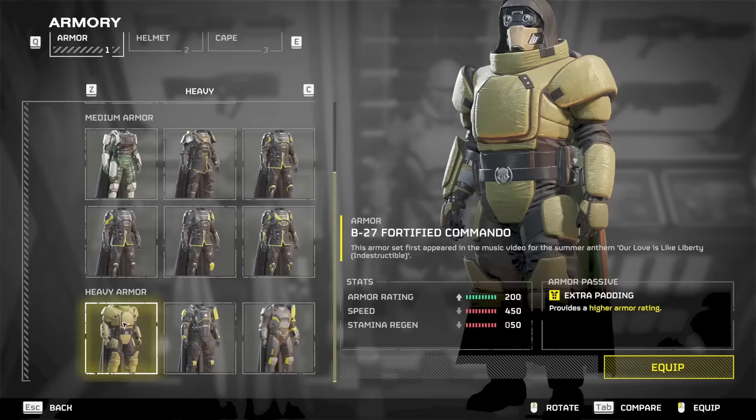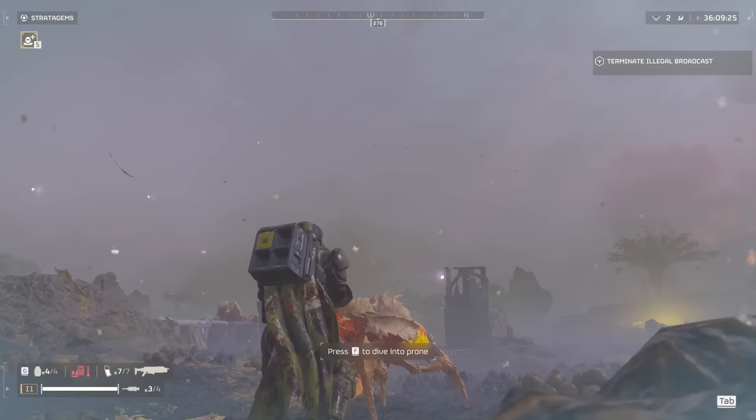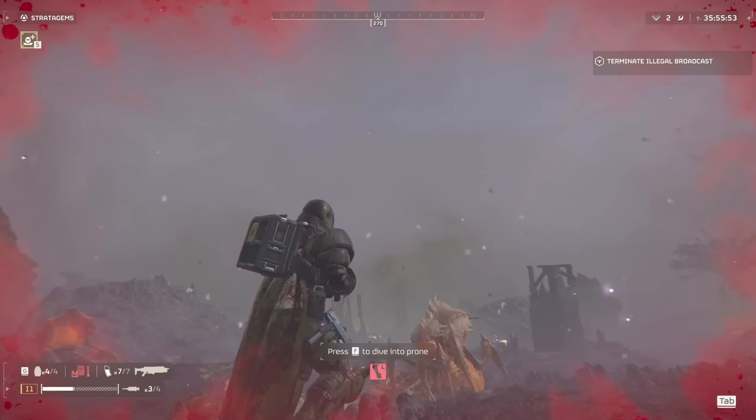After testing this damage, I moved on to the Fortified Commando armor, using the same helmet. The Fortified Commando armor has a 150 armor rating advantage over the Trailblazer Scout armor. Testing against scavengers again, I took a lot less damage — scavengers put me at critical health in 7 hits, as opposed to the 4 hits with the Trailblazer Scout armor, doing around 10-12% of my health per hit.